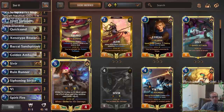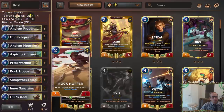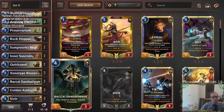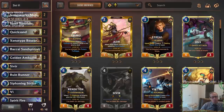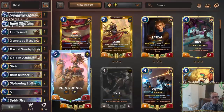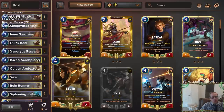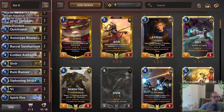Having those champions all the time was really important. Ruin Runner was a card that didn't really matter much. I wonder if you could play some more Piltover and Zaun in general and still be able to play Golden Ambassador, especially with having Predict. We did frequently have champions all the time, so it was hard to find spots for the Ruin Runners — we basically always wanted to be playing Sivir and Vi.